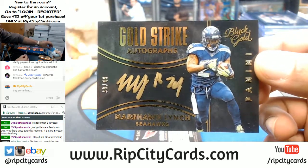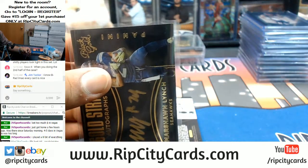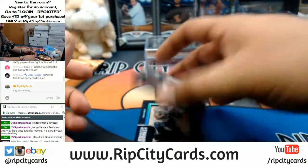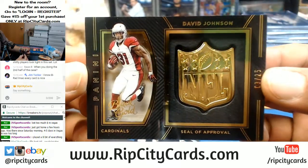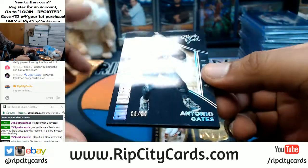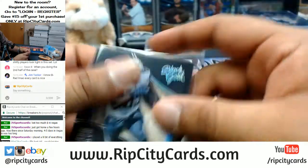So nice, gold ink right there. Would have been dope if it ran on Beast Mode. Oh this is a huge card right here — David Johnson NFL Shield, that is so sick. And an Antonio Gates numbered to 50 for the Chargers — Chargers putting in work this half case.